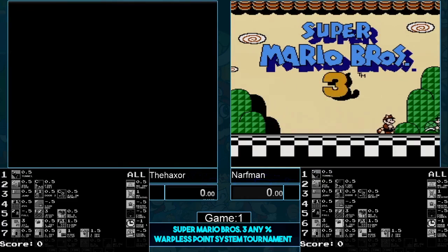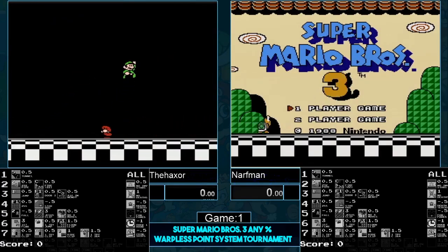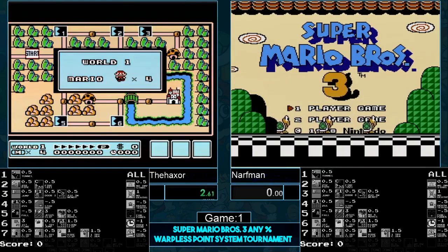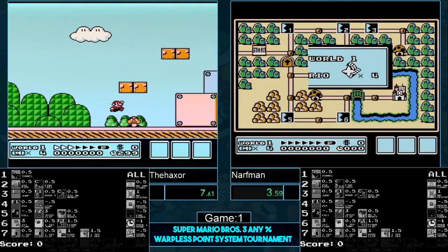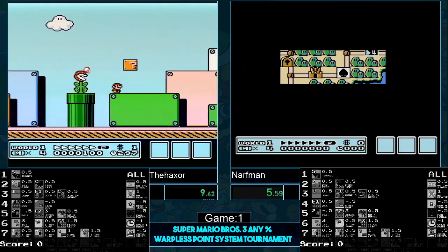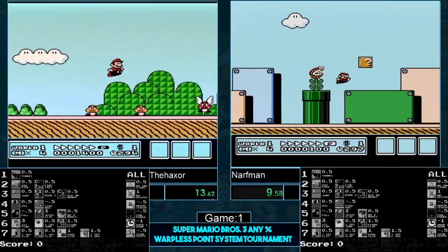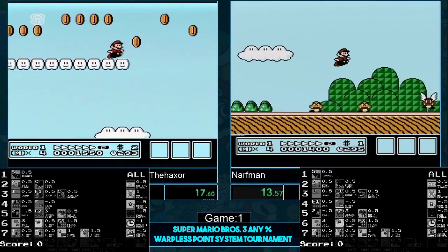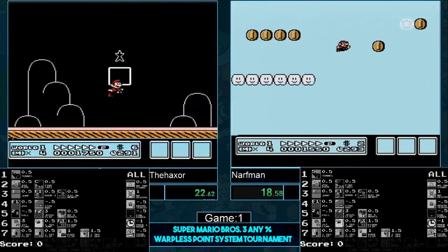All right, here we go guys, you guys ready? Let's go! Three, two, one, go! We got Haxer on the left and Narfman on the right. Currently Haxer has the most points in the tournament — he averages about 10 points per game. Narfman also has a large amount of points as well.